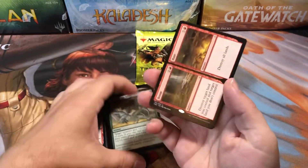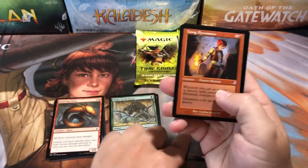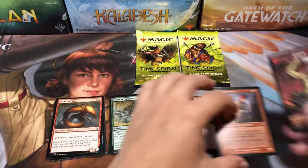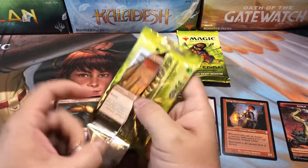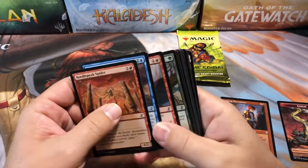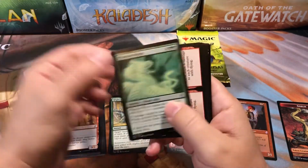Alright, going through our uncommons — boom, Boom and Bust, literally a boom and bust. Young Pyromancer, nice little card, and then a goblin token. Pack number two, what are we going to get? Hopefully something better than a Boom and Bust, because that's terrible. Split cards are never good to see.